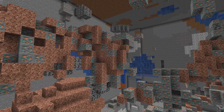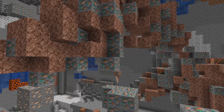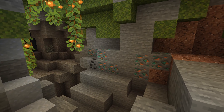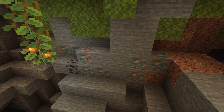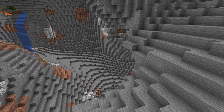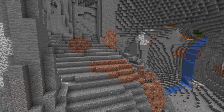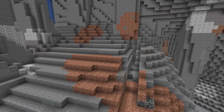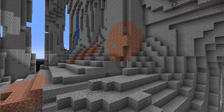Copper generates in large ore veins mixed with granite above height 0, so if you want the motherlode, go searching for those. If you can't find one, you can also look for a lush cave where the game generates large blobs of copper in the same distribution as the regular one. The game makes 16 attempts per chunk to generate blobs of copper in a triangular distribution between negative 16 and 112, so mining or caving around height 48 can both be viable strategies to maximizing your yield of copper.